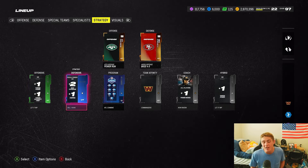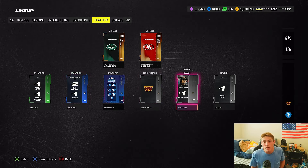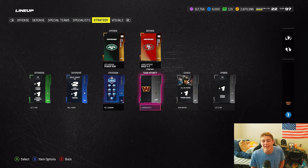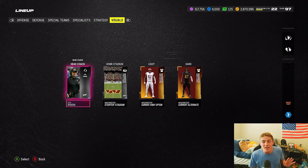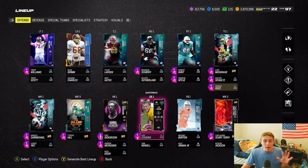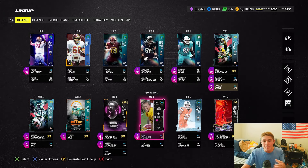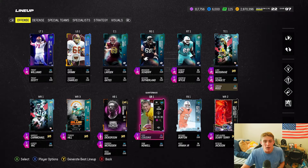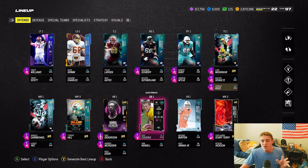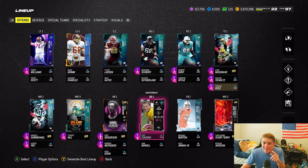I don't care about strategy cards — I quick sell the legendary ones. I haven't pulled one that's life-changing. I really want a Ron Rivera purple head coach but haven't pulled it. For visuals: I run the black dark mode home jerseys and white-out for away. That's my entire team — let me know what I need to upgrade or what sucks. If you enjoyed this video, hit subscribe — we're on the road to 1K!